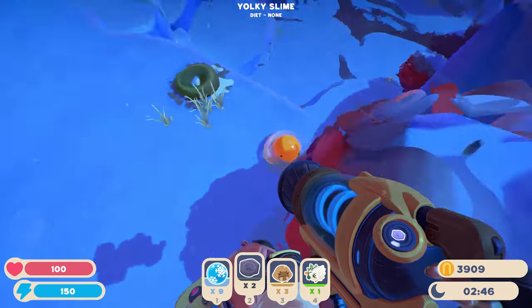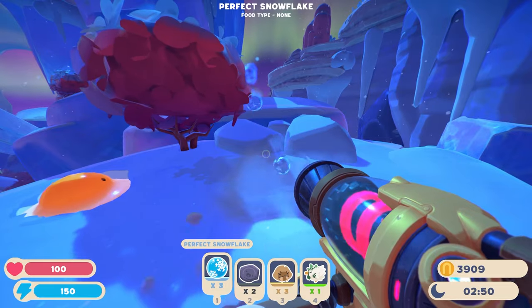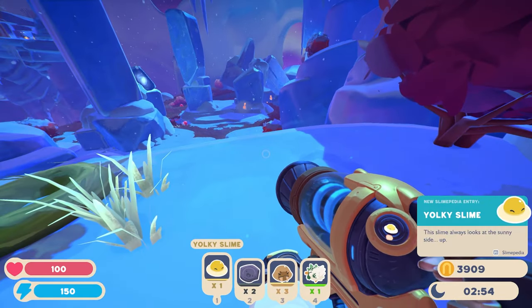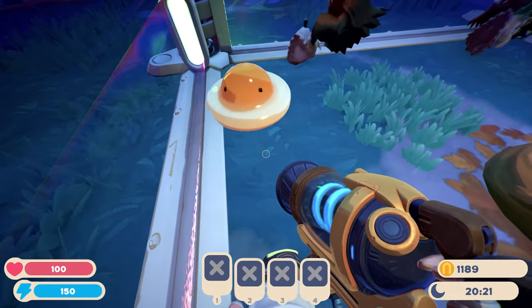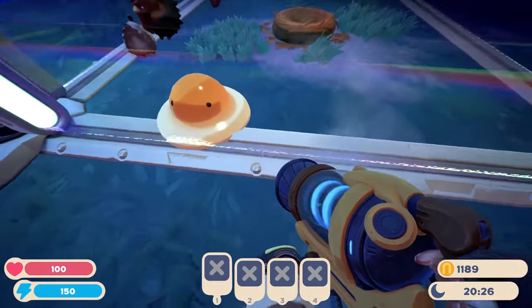The Yolki slime is a rare slime found in the new map from update 0.2.0 on the Powderfall Bluffs island. The one I found was spawned near a chicken spawn point, which may be where they regularly spawn, so I would look for them around there — but they are rare, so they may not spawn all the time.